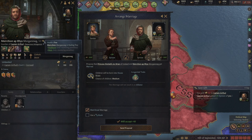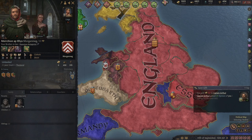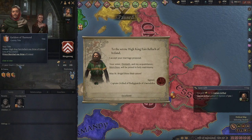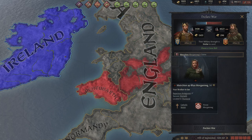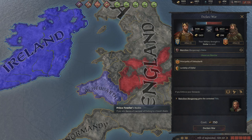One last thing to check before sending the proposal is the guy's health. We want him to be in fine health. Since most people die naturally around 60 years, he's got a few years left to be useful. After sending the proposal and passing some time, he is now married to my sister and is in my court in Thalmond. Now I can go to the duchy of Deheubarth, right-click declare war, and Mirxion will let me press his claims to take over this duchy.